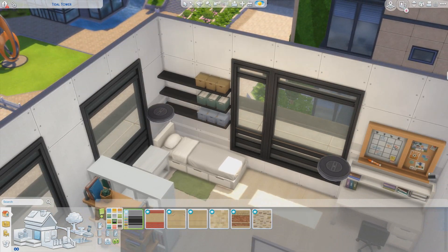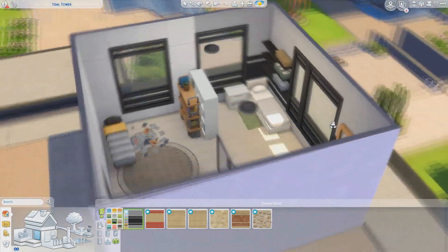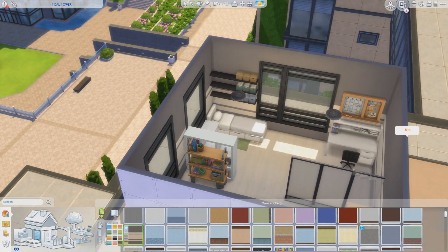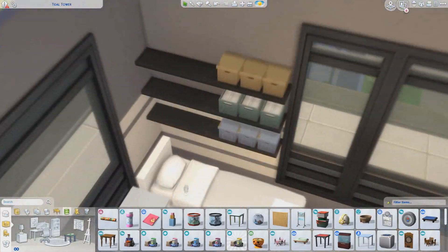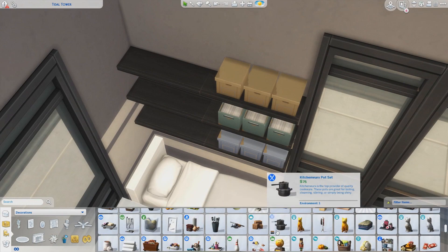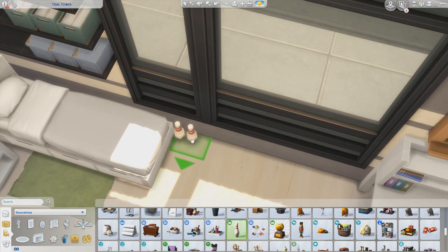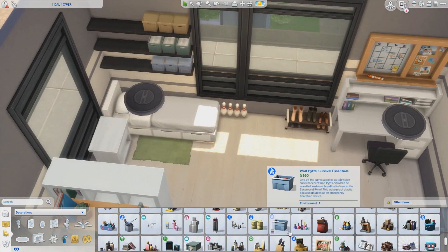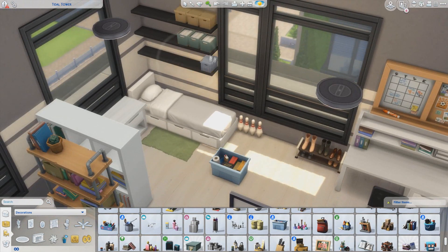I just thought it would be an interesting story for all of you. Also, when you play your Sims, you can just download this room from the gallery — it's gallery ID SimsMaster. And whenever you've downloaded it, you can just put it into the original dorm building and put in this room instead of the original one.